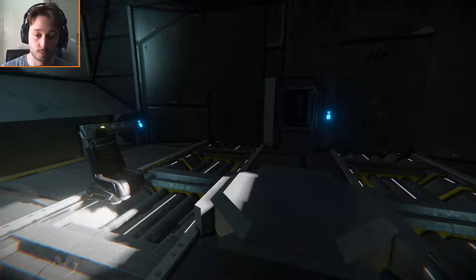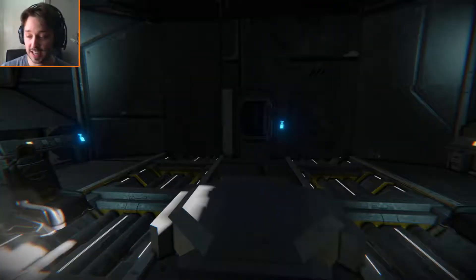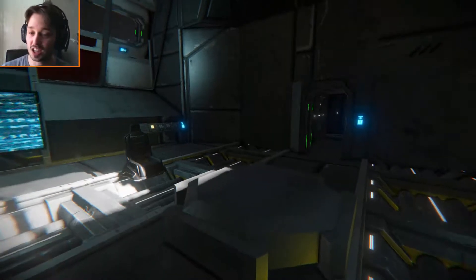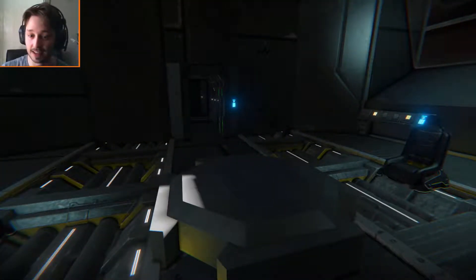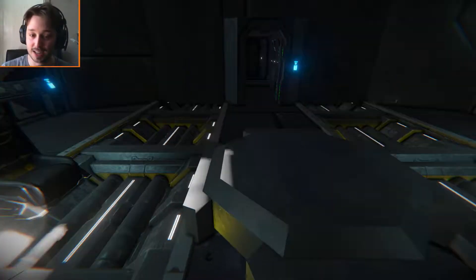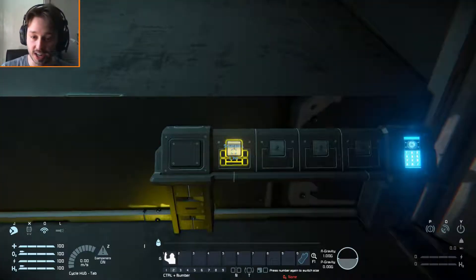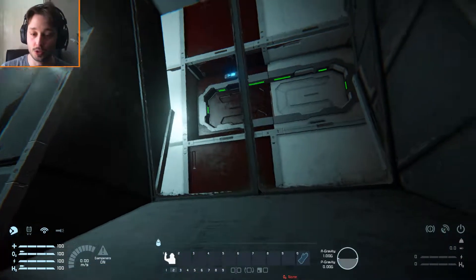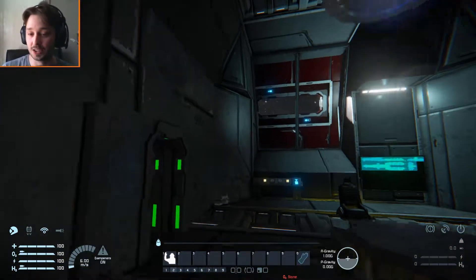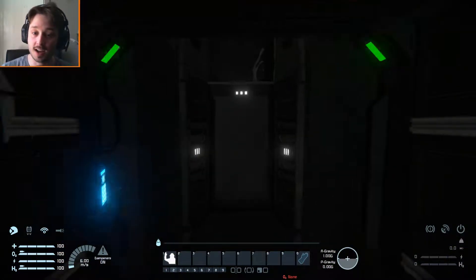Over here we have a door which leads to the bridge. First, we have a conference room - yes, many big ships always forget to have a conference room and it's always very useful to have. It'd be nice if Space Engineers could update to have little cosmetic items such as food and drinks to place on tables. Over here we've got some more controls such as the shutters, which basically close the little doors on the windows to protect yourself from meteors, asteroids, or attacking pirates.